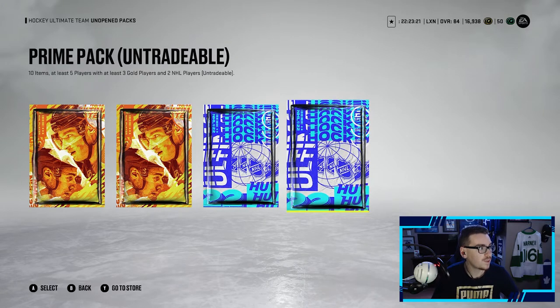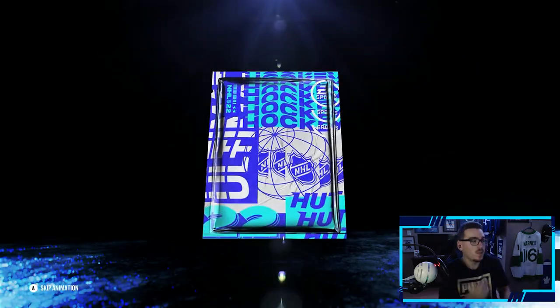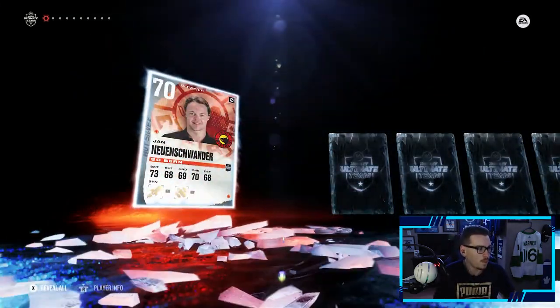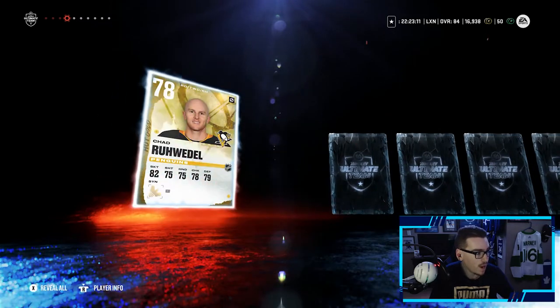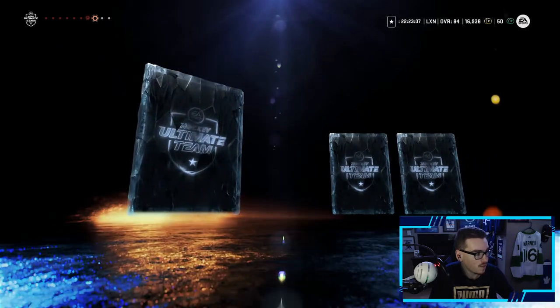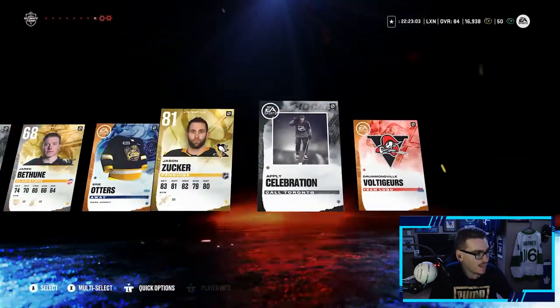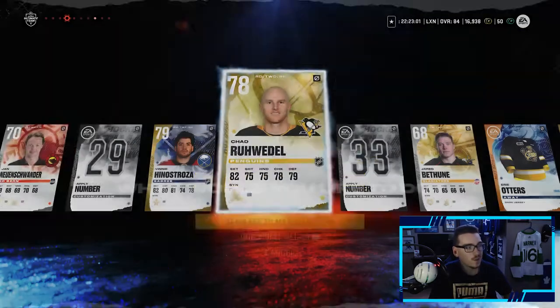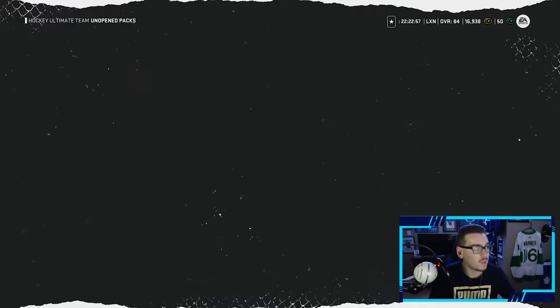Moving on to a prime pack - we got 10 items in this pack, at least five players with at least three gold players and two NHL players. Let's see what we can get in these prime packs. I don't know if I've opened a prime pack this year. These are untradeable - these are my rival rewards. Nothing above an 80 yet... 81 Jason Zucker. And that is it for that pack.